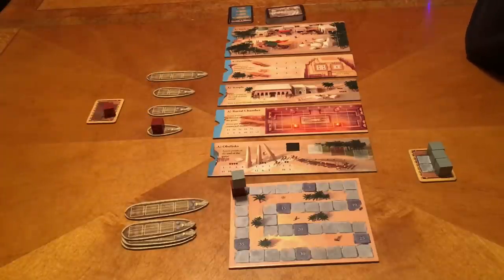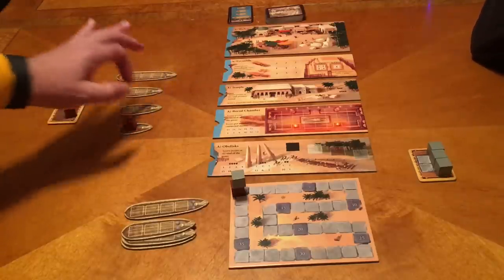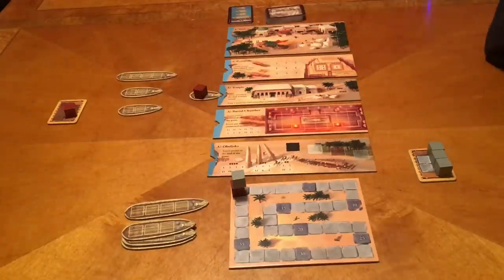The second thing you can do on your turn is control where a ship goes. If you have an inkling of where your opponent is planning to put their stones, you can mess with them and send that ship somewhere else — like to the temple. That's the second option.